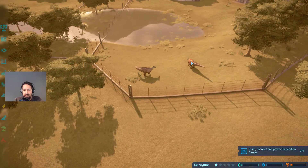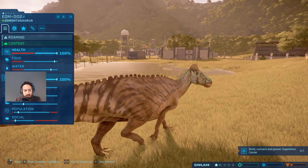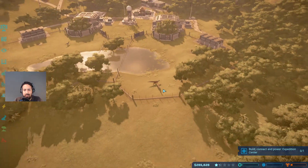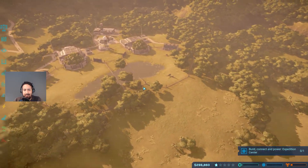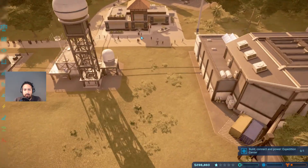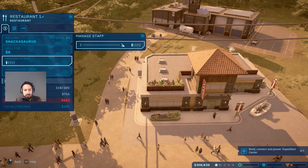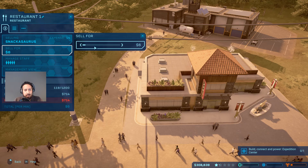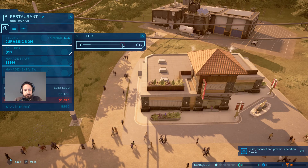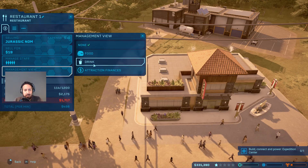How are you guys doing? The comfort levels for these guys - they would like to have a little bit more forest and more wetland. This enclosure is a little bit too small for them so we should start expanding, but for now we're mostly focused on money. Let's look at the restaurant - let's increase the number of staff and sell something a bit more expensive at a higher price.